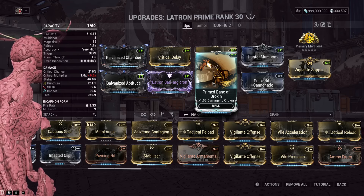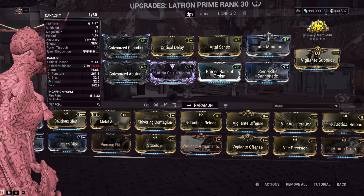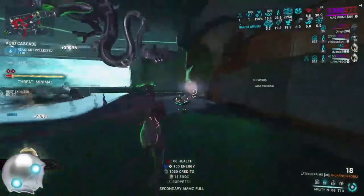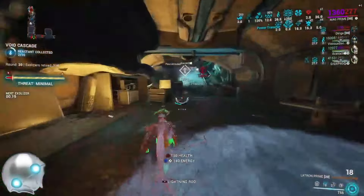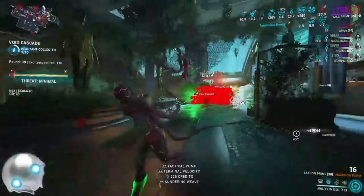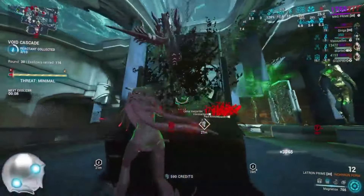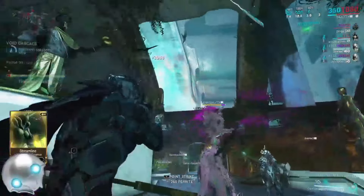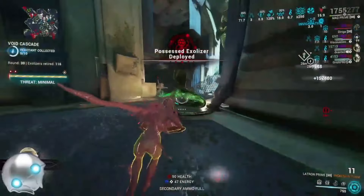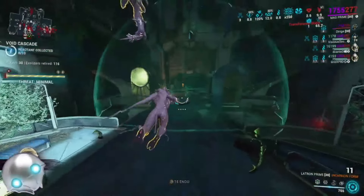We have Bane of the Grineer on our ribbon and Bane of the Corrupted on our mod slot. In Void Cascade Omnia Fissures the enemies are Grineer and Corrupted, so running double Bane isn't actually that silly. When a Thrax gets corrupted, they become a corrupted Thrax, meaning Bane of the Corrupted works on them, and the general trash mobs that spawn are Kuva Grineer — so our Bane mods work on basically everything besides non-corrupted Thrax with this setup.